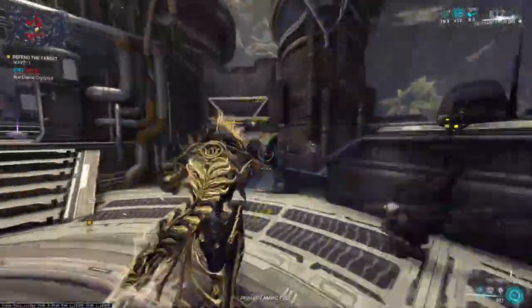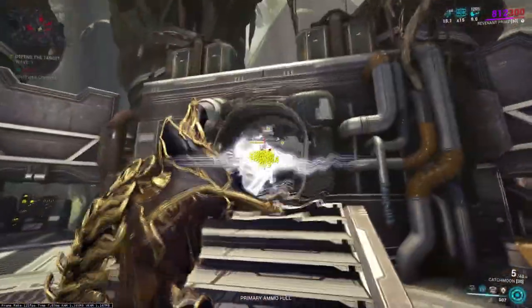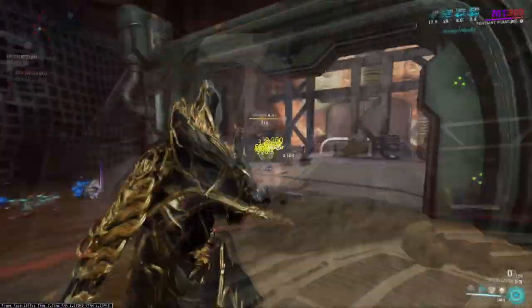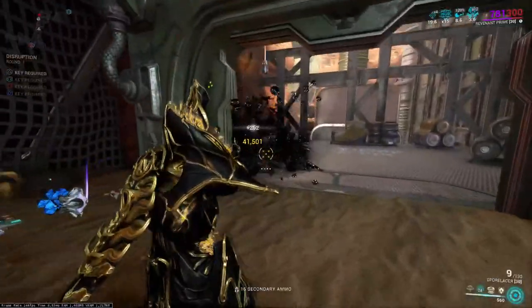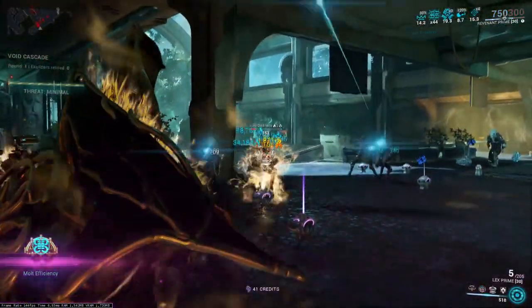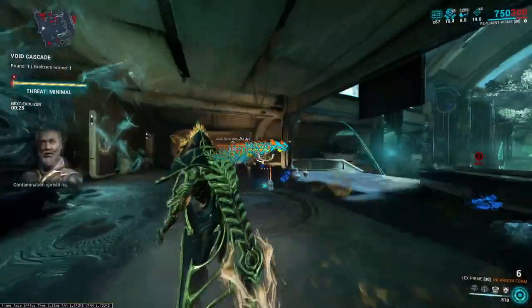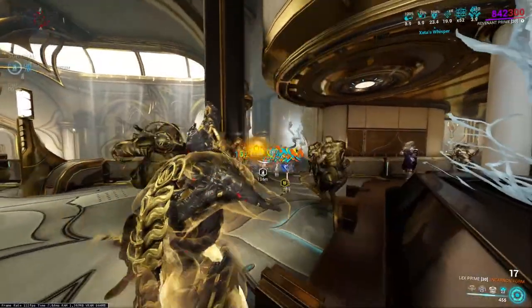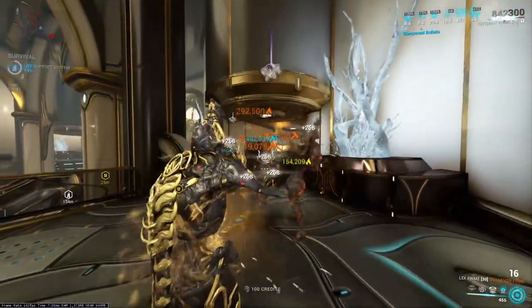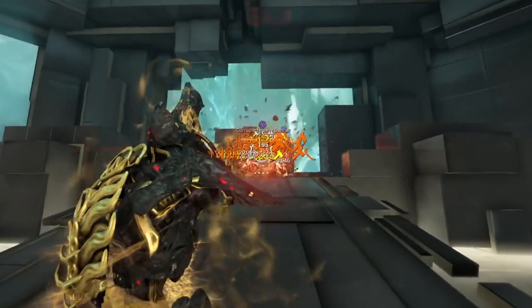The Lex Incarnate Genesis is right up there as one of the best Incarnate Genesis weapons to grab right now, turning itself from a little pew pew into something that will abolish the oracle. Let's get to business — timestamps are added beneath the video.